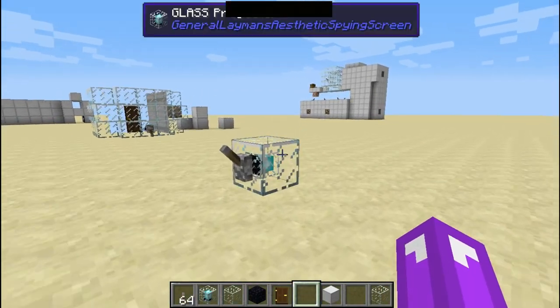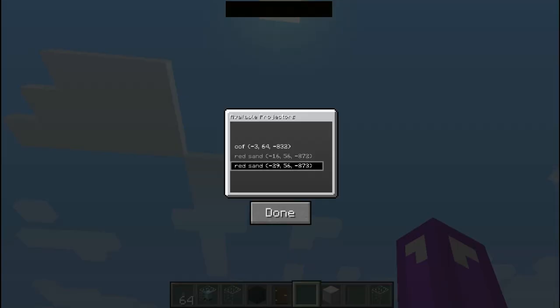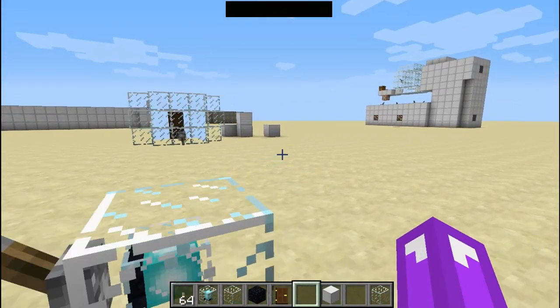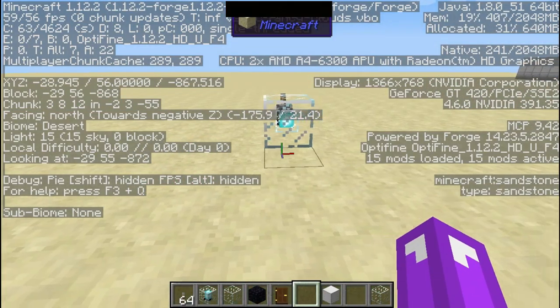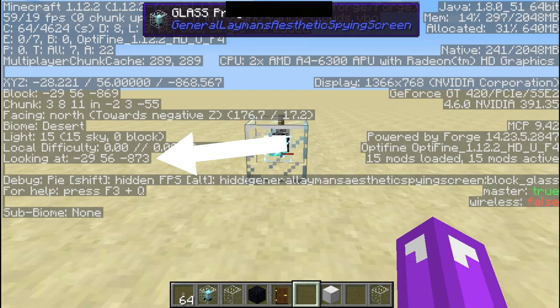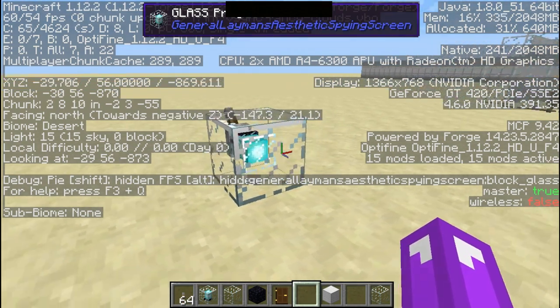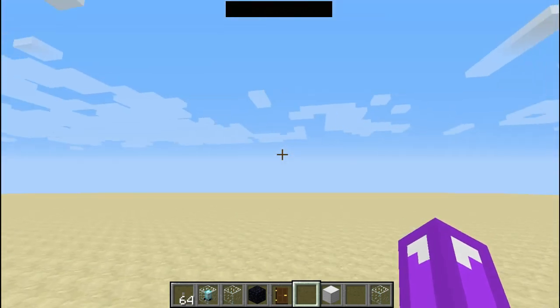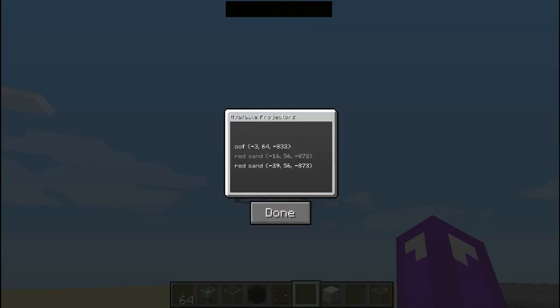You need to find the projector you want to make the triangle with — but wait, I have two projectors, how can I know which one is which? It's very simple: click F3 and when you look at a block it will show the block's coordinates. As you can see it's minus 29, 56, minus 873.